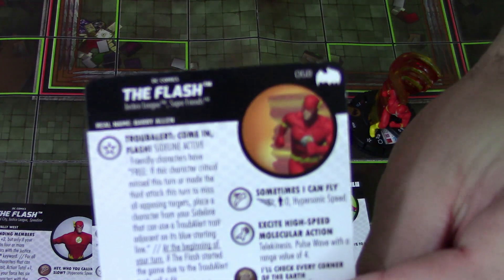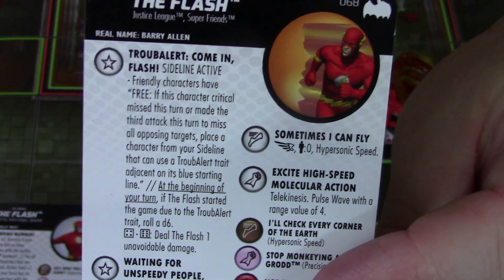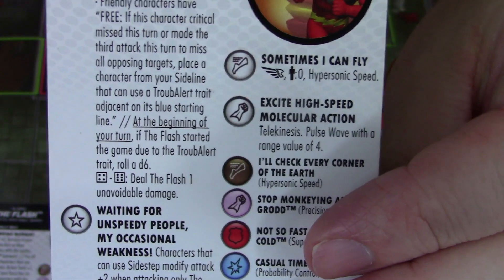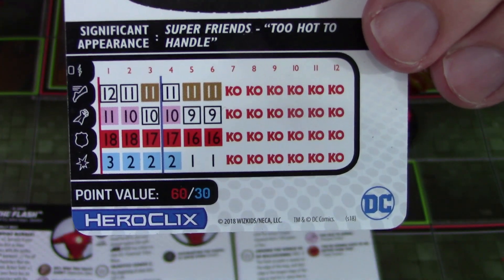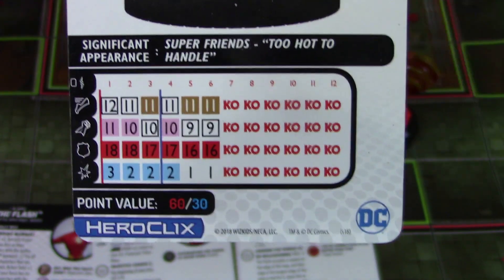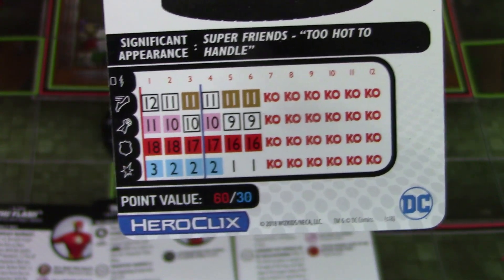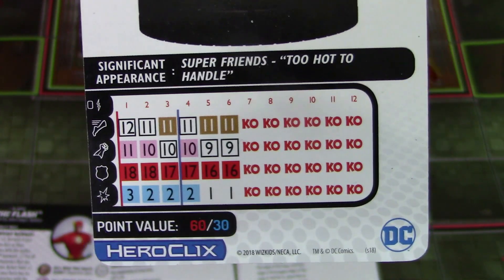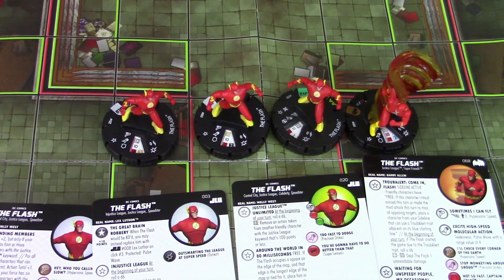The last Flash I want to talk about is the chase Triple Alert Flash. Being able to come in off your sideline is super helpful. He has a special movement power that gives him flight and hypersonic speed, and that's great for only 60 or 30 points. He's got great stats — he starts with some precision strike, super senses, and probability control on either line. 30 points for hypersonic and outwit is great, but 30 points for hypersonic, precision strike, and probability control is probably even better. And the ability to come in off the sideline once you've missed a few attacks is super helpful.